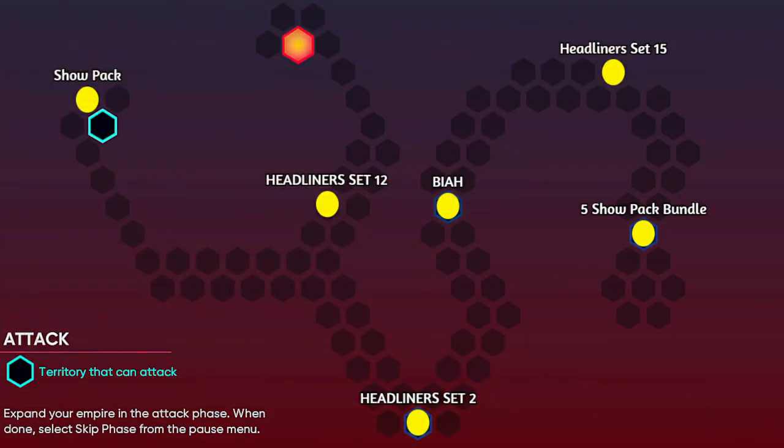So without wasting any more time, here are the hidden rewards that you can get from this map. You actually start out in two different locations — one in the top left and then one in the middle-ish area. Without having to play a single game, you can earn a show pack and then a headliner set 12 pack.